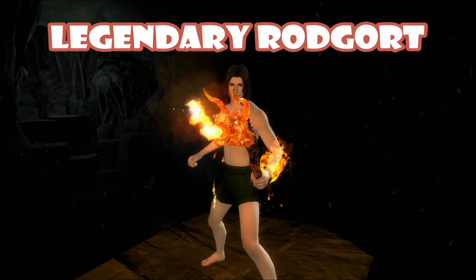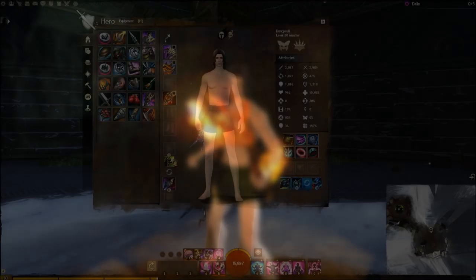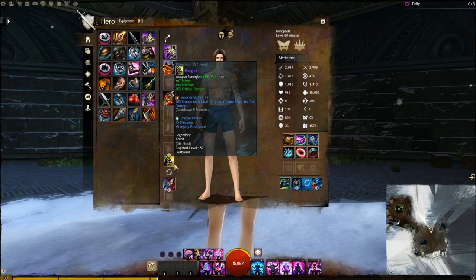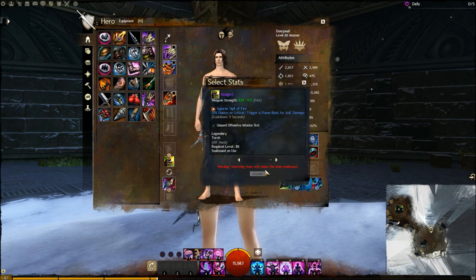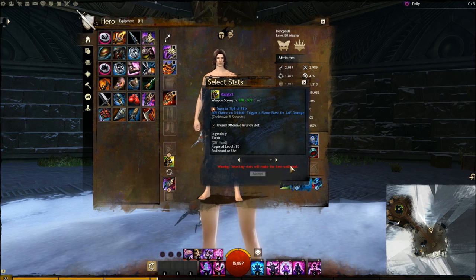Hello, today I'm going to show you everything the Legendary Rodgerd has to offer. Rodgerd has the legendary grey color and is currently on par with ascended weapons. Like with every legendary, you can choose the stat that you want and change it whenever you want, as long as you are out of combat. Furthermore, legendary will always be the best in slot item.